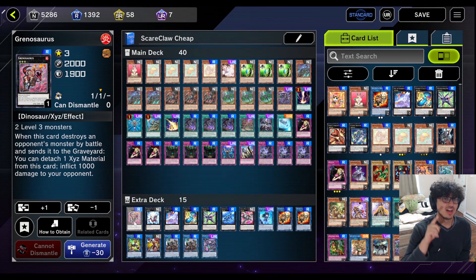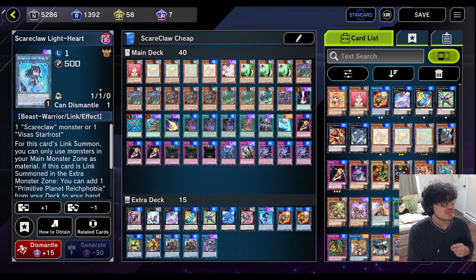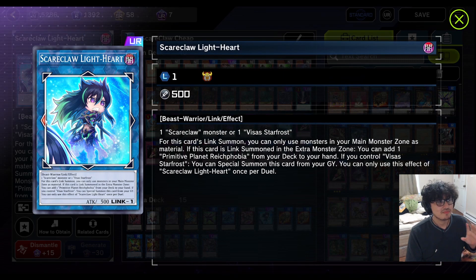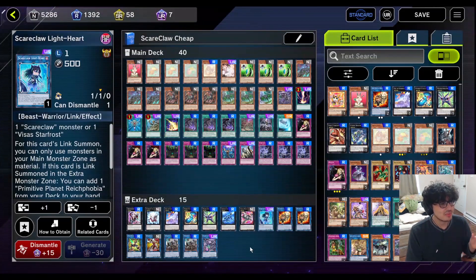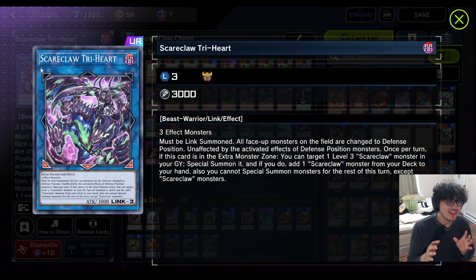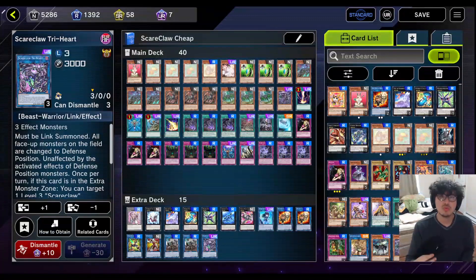Now the extra deck. The extra deck is jank — I'm not going to lie — because the extra deck is expensive. Your most important link monster, the link 1, because it gets you your field spell which gets you any of your monsters, is an ultra rare so we're only running one. And then also the boss monster, who the deck is literally based around, we only have one because it's budget and he's an ultra rare. If you have multiple, feel free to put in multiple — I highly recommend multiple. Besides that, I tried to fill it up with normal rares to get you the best budget cards in the extra deck.